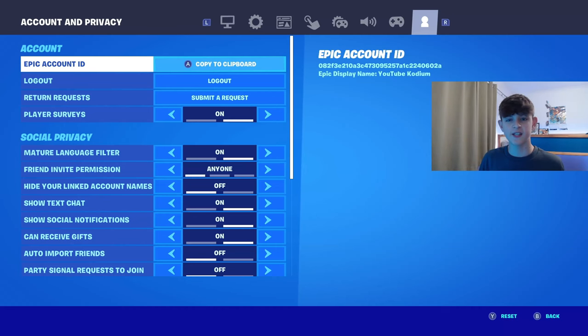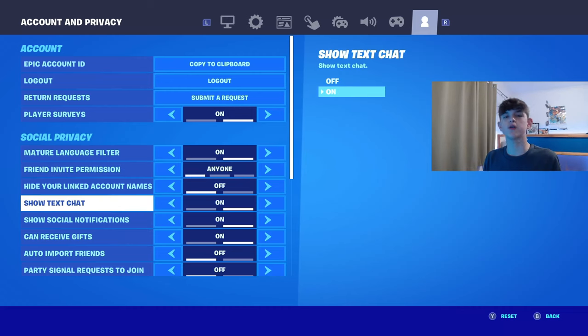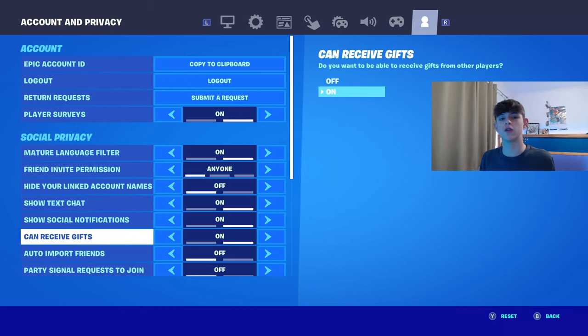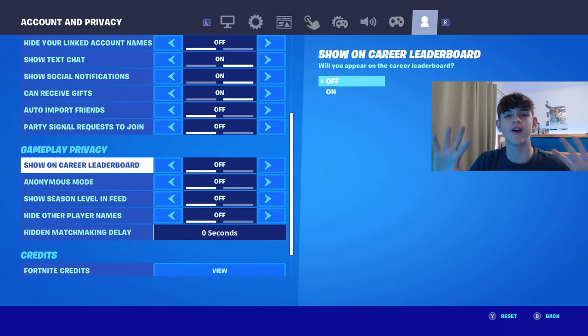On the account and privacy settings: have friend input permission on any one, show text chat on, can receive GIFs on, and show social notifications on. Make sure in gameplay privacy that you have everything off — it just gets rid of some inputs. Now that you guys have got the best Nintendo Switch settings, I definitely recommend watching my other video on how to improve on Nintendo Switch — it covers maps, how to edit faster, and everything. Hope you guys enjoyed the video. Make sure to like and subscribe with notifications on so you don't miss a video or a stream. Peace.